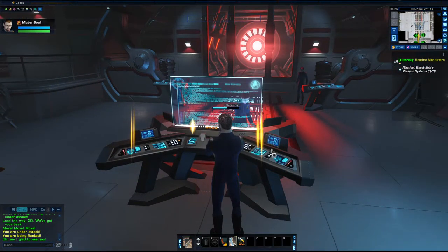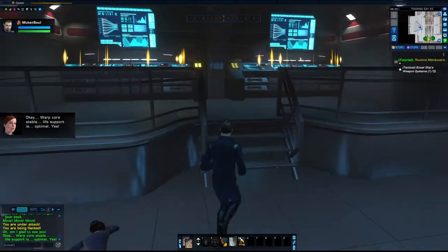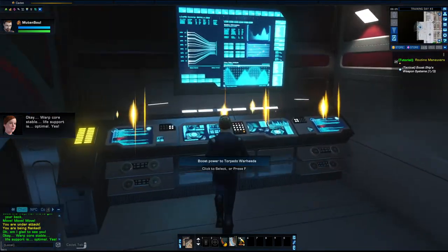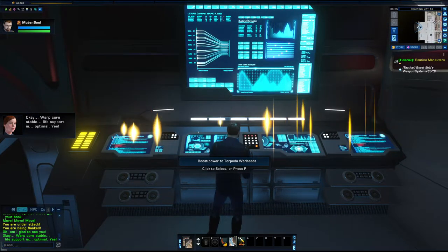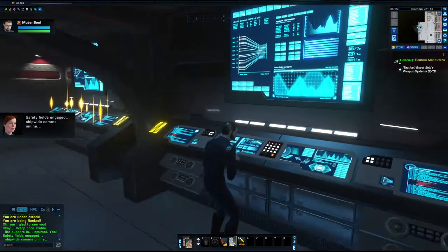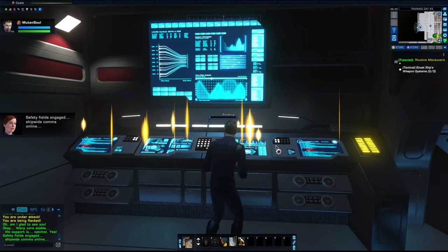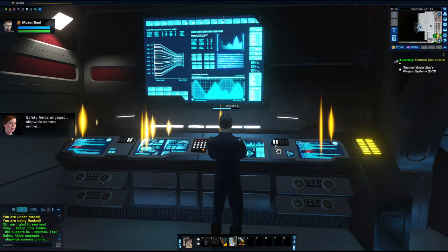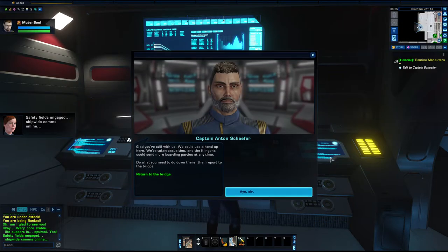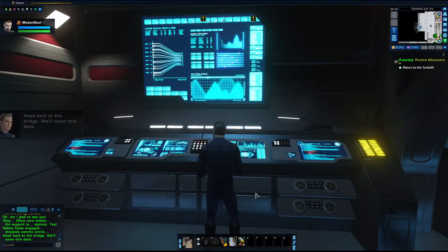Boost power to aft weapons. Warp core stable. Life support is optimal. Boost power to torpedo warheads. Boost power to forward phasers. Glad you're still with us — we could use a hand up here. We've taken casualties, and the Klingons could send more boarding parties at any time. Do what you need to do down there, and report to the bridge.